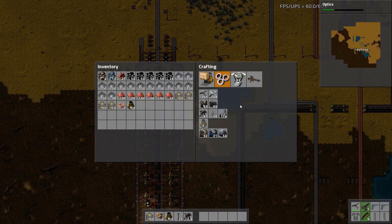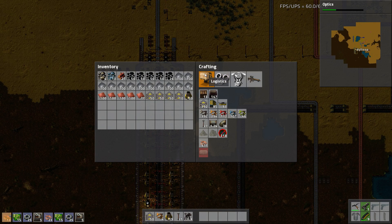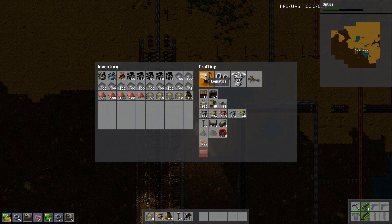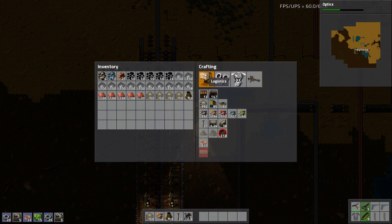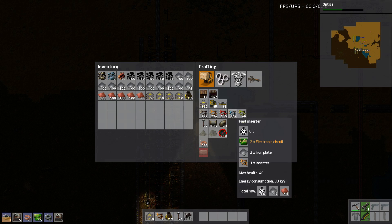So I'm going to want like 10 of these assemblers. And I'm going to need a hell of a lot of inserters. I forget how many this build uses - it's 9 plus 6 is 15, plus more... about 60 blue inserters should do.